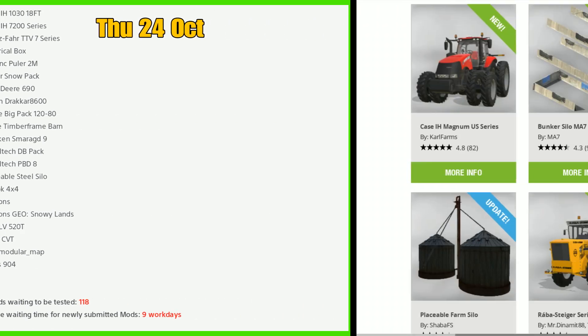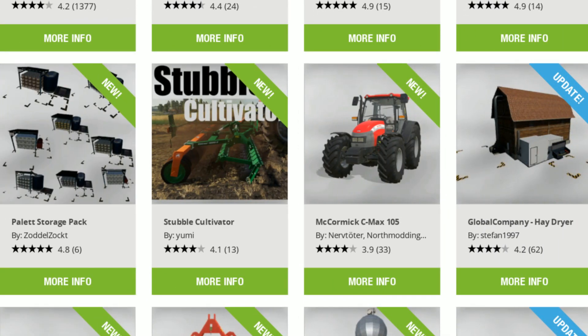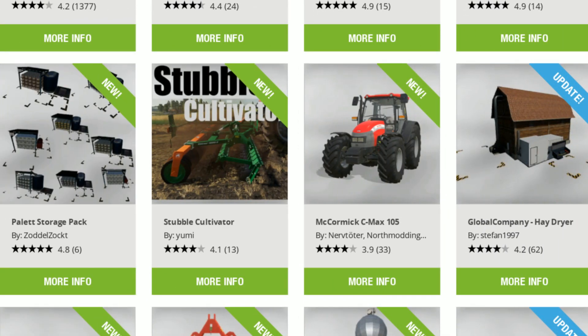For the mod hub update from yesterday: the Case IH Magnum US Series, Bunker Silo, Solar Silo MA7, Farmhouse 1950s, Case IH Puma CVX with tracks — that's an update — placeable farm silo was an update, Rabas Dagger Series is new, and the MMZ 771B is also new. Also the MZ HT16 and the Pallet Storage Pack is a new one.